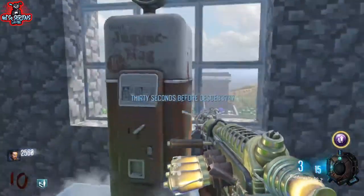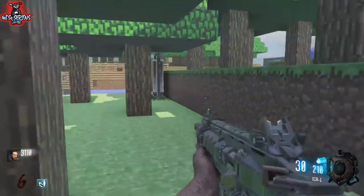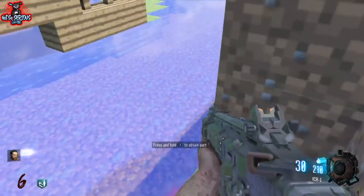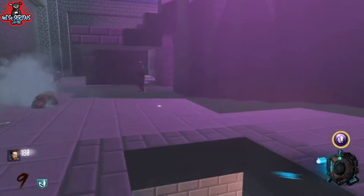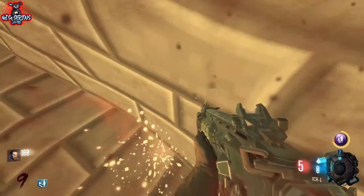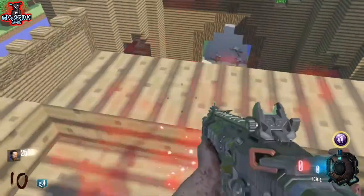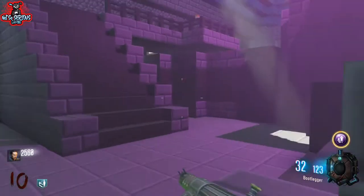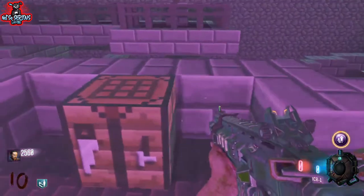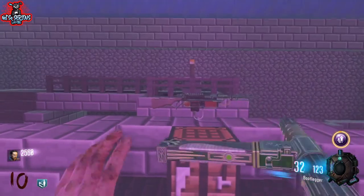Now it's time to show you the three locations for the Wonder Weapon parts and where to build it. The first location is in the courtyard, just opposite from where the box starts, to the left hand side of Widow's Wine. Then you want to make your way to the second torch location and it's just on the right hand side there before you ignite it. Then you want to go back to where spawn is, go all the way up the top and it's just on the top of this tower here. You're almost done. Now head back to the ritual site and build your Wonder Waffle. If you liked this and found it helpful, please stab that like button, comment down below and subscribe for more future content. And peace!